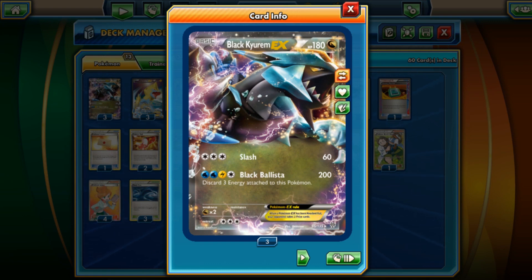I have yet to showcase a Black Kyurem EX deck on my channel, and the format is going to be rotating to XY onward. Black Kyurem will no longer be in the standard format, so I've got to showcase him while I still can. Black Kyurem is the 180 HP Dragon type Pokemon from Plasma Storm. It's got the attack Slash for 60 — kind of ho-hum first attack, three colorless, sure.